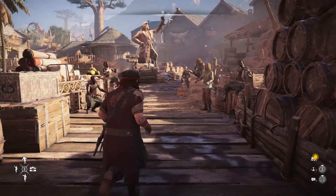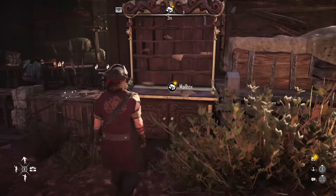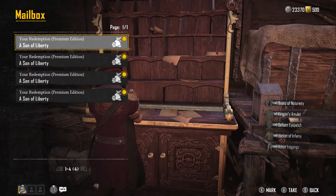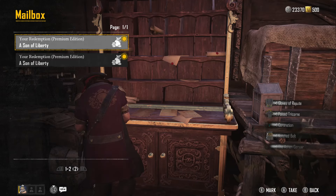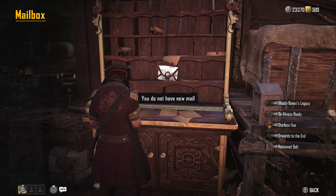As a little bonus, when you arrive at St. Anne, head straight over to the mailbox and you'll receive a message from an anonymous Son of Liberty. In this, you'll gain a few items, but most notably the five repair kits. These kits could be the difference between successfully blowing up your enemy's ship or the enemy blowing up your ship. Make sure you keep checking back at the mailbox when you level up for more rewards.